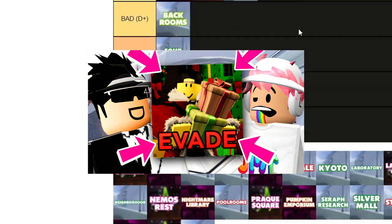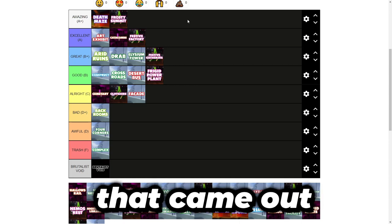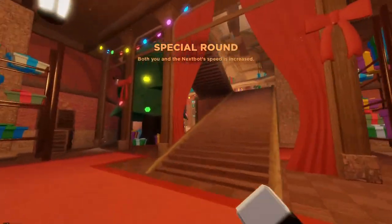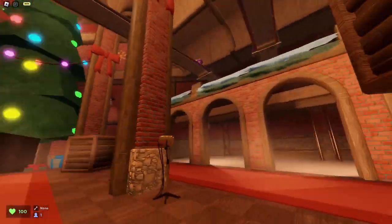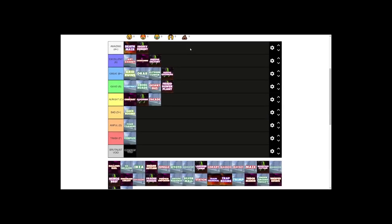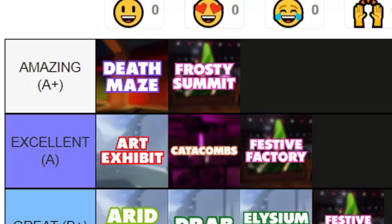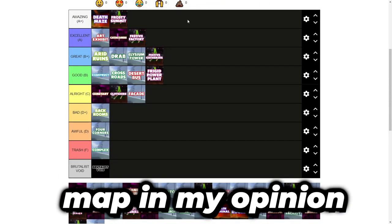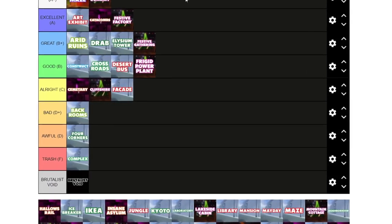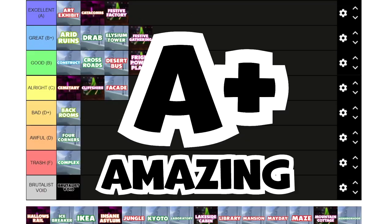Frosty Summit. Anyone who has watched my latest Christmas video knows I love this map, and I still do. I think it's probably the best map that came out from this Christmas event. It looks so good — the elf room, Santa's sleigh, the gifts, the Christmas decoration, the mountain layout, the tram tracks. Oh my god, this is such a great map. I cannot pick anything that's wrong with it. Frosty Summit is one of the only perfect maps in Evade where I can't critique it in any single way. It works so well in gameplay and with its graphics. Amazing map.